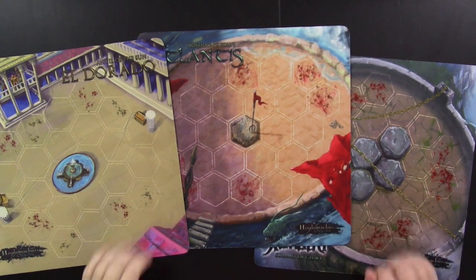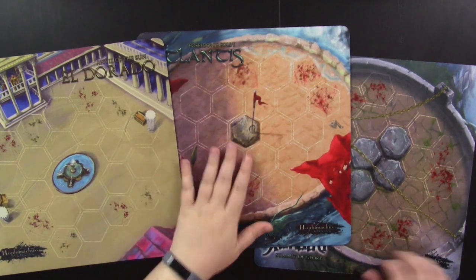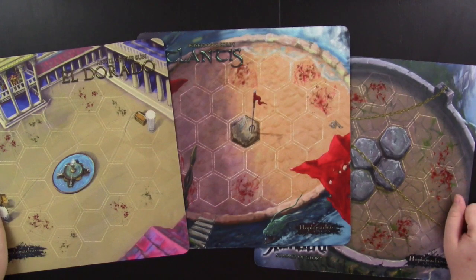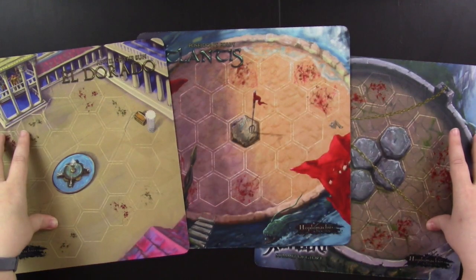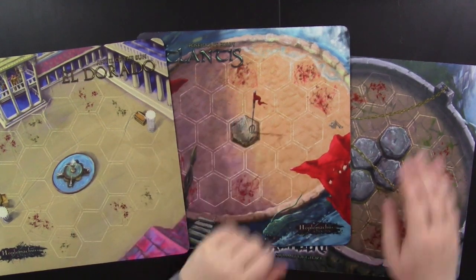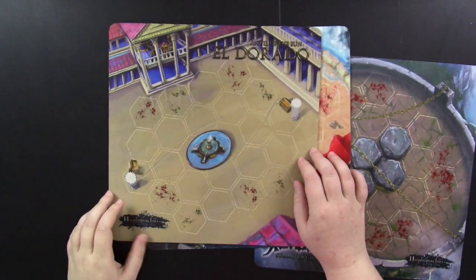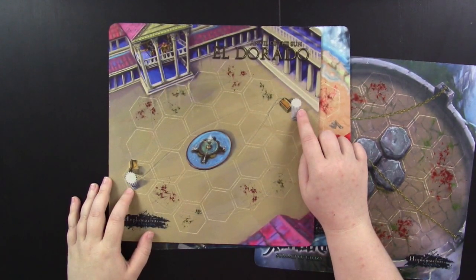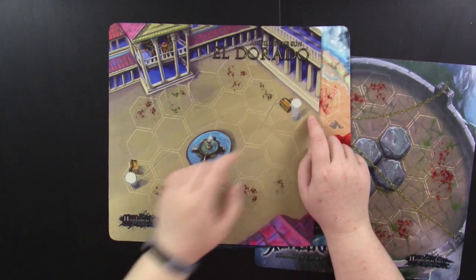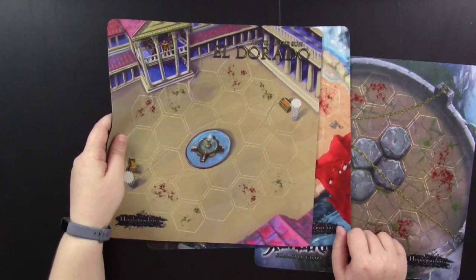The main premise of Hoplomachus Origins is that the three original cities from Hoplomachus the Lost Cities — El Dorado, Atlantis, and Xanadu — each have their own special arenas and ways of fighting. So instead of getting one really big neoprene mat that you stage all your battles on, you actually get three, and each of them has its own win condition. On the Atlantis map, basically you and your opponent will each have a tribute chip that you're trying to transport from one side of the arena to the other. So you need to transport your own tribute while blocking the opponent's, which is a pretty cool challenge.